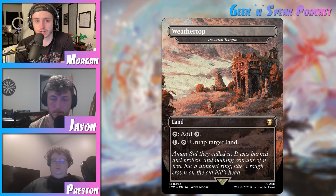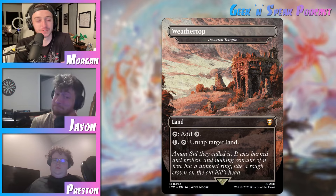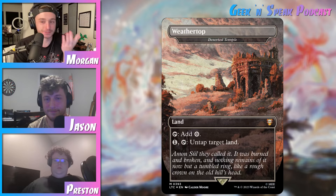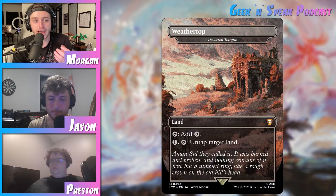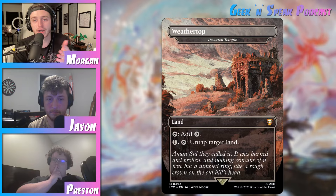However, there are other niche situations where you can use this. For example, Kessig Wolf Run has to tap — so now we can give two of our creatures trample. And we talked last time about utility lands like Minamo, the School at Water's Edge — you can use it to untap legendary permanents. With Deserted Temple, you can do that even an extra time. So it becomes very niche once you walk away from using it to untap Nykthos, Cabal Coffers, or Gaea's Cradle. But there are enough lands with interesting tap abilities that if you have a lot of those in your deck, you should be looking at Deserted Temple — especially now that it's been reprinted and is very, very cheap. It was like a $20 card and now it's a dollar for the cheapest version.